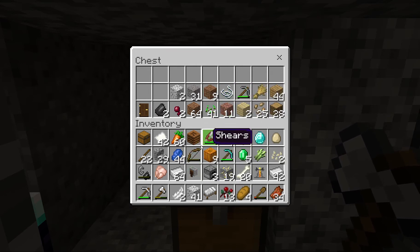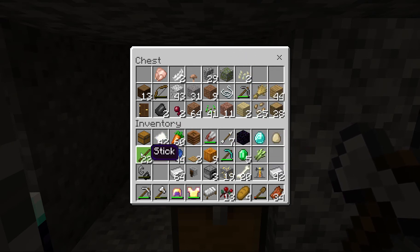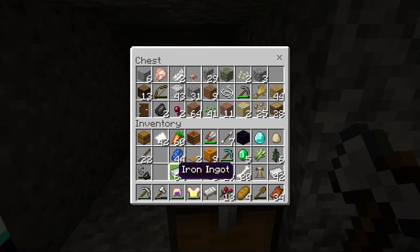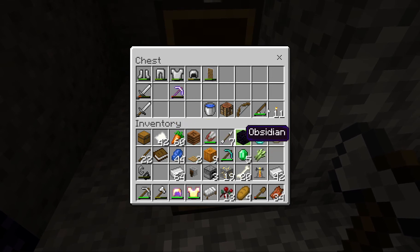String and stone pick go in here. Almost broken bow, spruce logs I'll use later. Cobblestone stairs in there. Sugar cane doesn't really need to go in there. Raw chicken, mushrooms, and pumpkin seeds can go in there. The understair can go in there and the saplings can go in there. For the oak pressure plates - actually let me get another chest and call it our goodies chest for all the good important stuff.